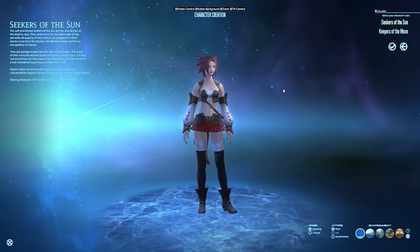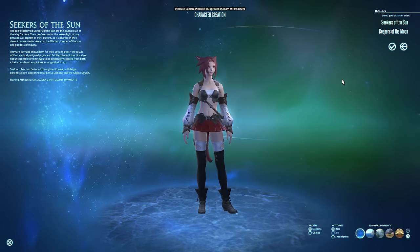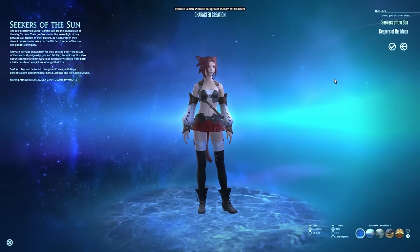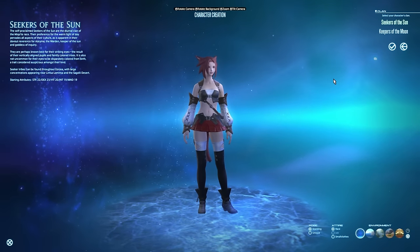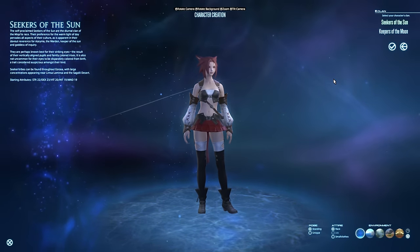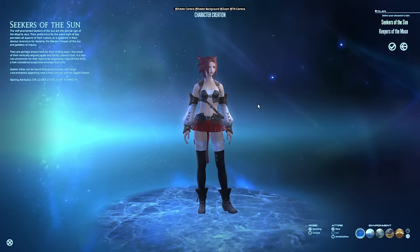It's also worth noting that if you create a character you don't love — like down the road you wish you'd made a different race or different look — you do get something called Fantasia later on while playing through the game. You can use Fantasia to change your character's appearance, changing everything about them. You basically recreate the character from scratch. You can go from a guy to a girl, change your race, change your looks. You're given about one or two of these while playing through the story, so you're not locked into your look forever. Don't stress it — make something that excites you and get into the game.